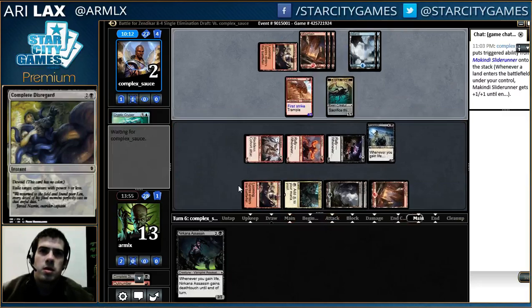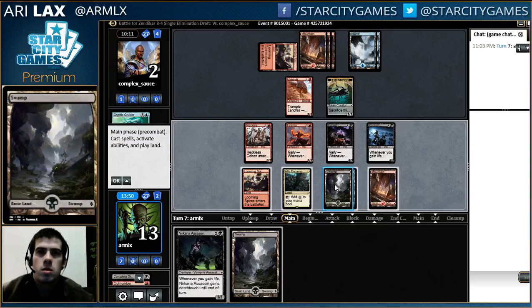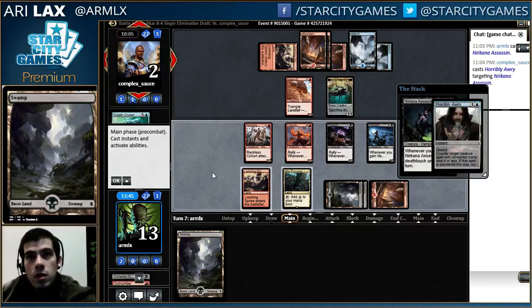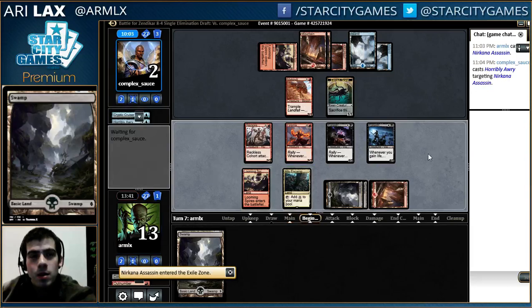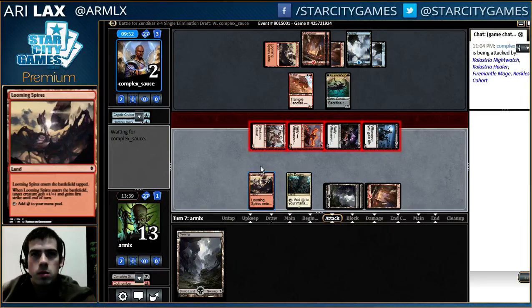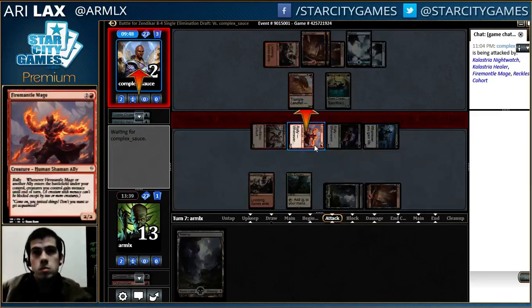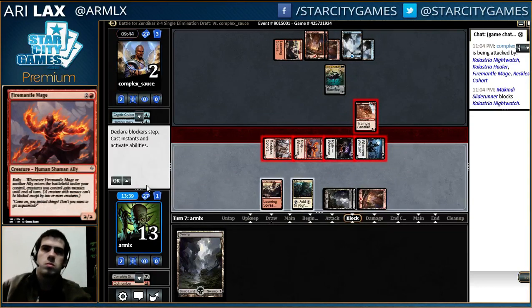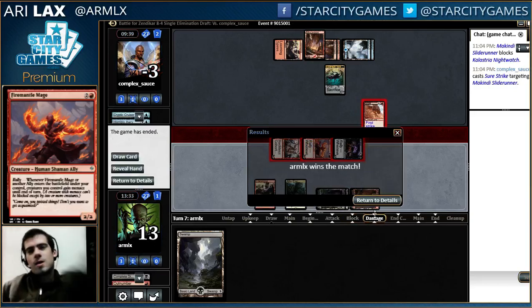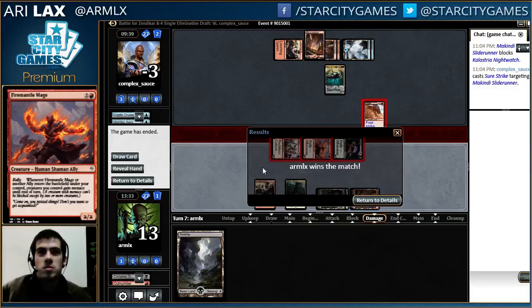Yeah, nothing really saves my opponent here. I think I'm just supposed to assassin. I just attack with everything. I can encampment something if needed. Hooray! I did the thing - if the thing is playing 100% allies and removal. It's not a bad thing to do.